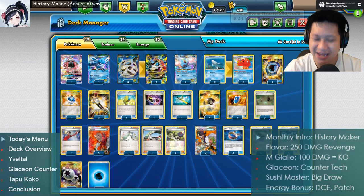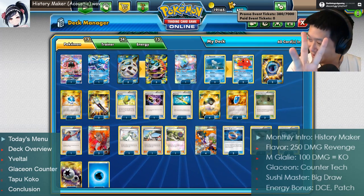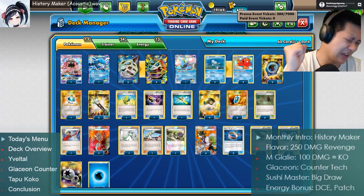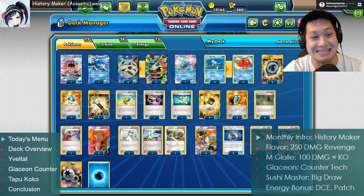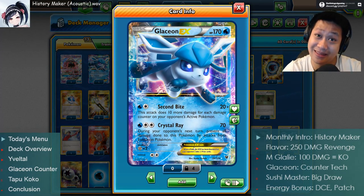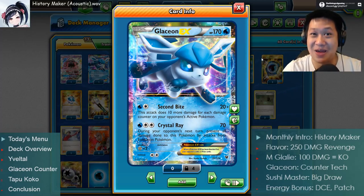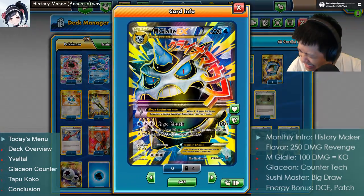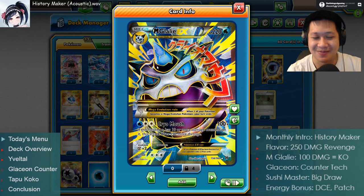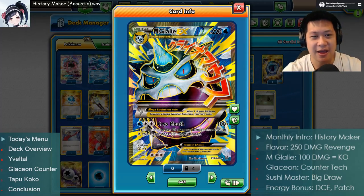I'm going to explain how this works. You're going to see it in three awesome matches. Don't miss the first two — Evil Tall as well as Glaceon. Crystal Ray — how is your Glalie going to get around that? You'll see. And a funky type of Coco match at the end. Today's intro is History Maker from Yuri on Ice, an excellent anime — the waltz theme going with this. Let's get started.